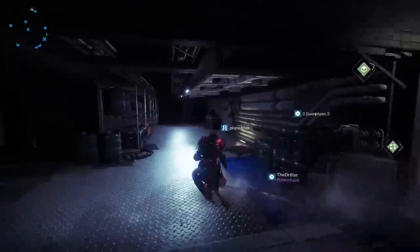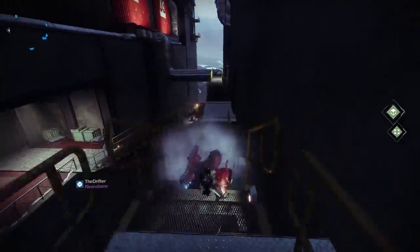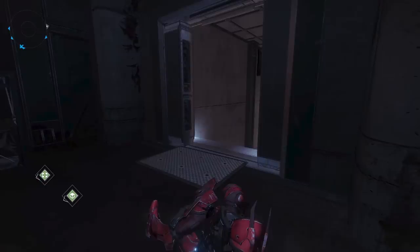Now we actually ran into a few issues here. If you drop down pretty much right under Banshee and run down these stairs and head to this doorway, you're pretty much on the correct path to finding your way into Zavala's office to begin the next step of the quest. The problem is it's a little buggy — at least for us at launch — and sometimes this door wasn't open.